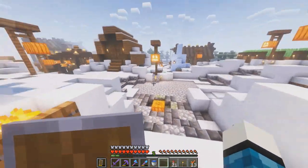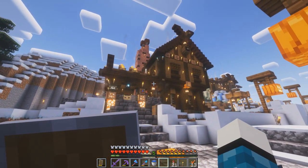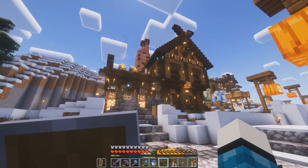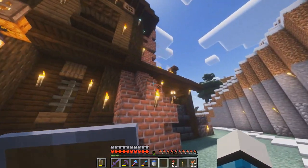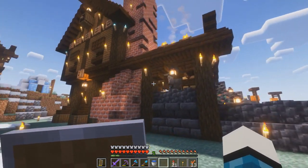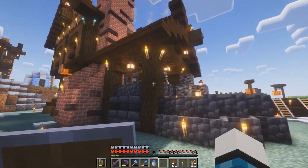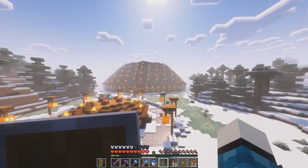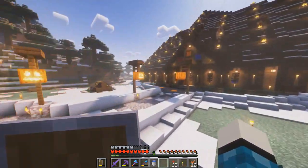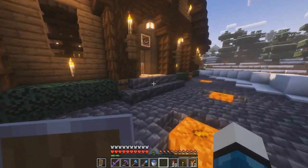That is our blacksmith's workshop. I am very happy with the way this turned out and I'm very happy I got around to building it finally. Look at this place from the back — it looks really, really cool from almost all angles. I finally have a place where I can store all of my enchanted gear that I find in places like caves, bastions, strongholds, end cities — you name it.